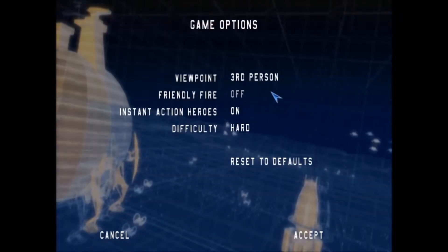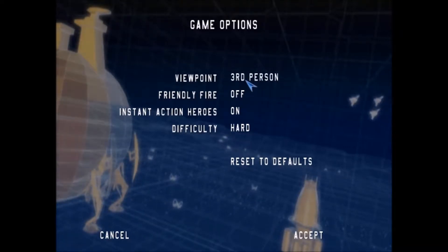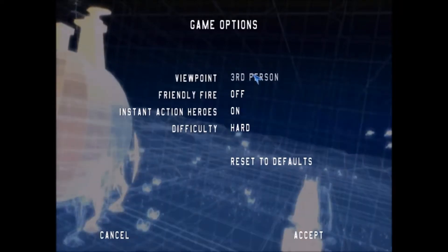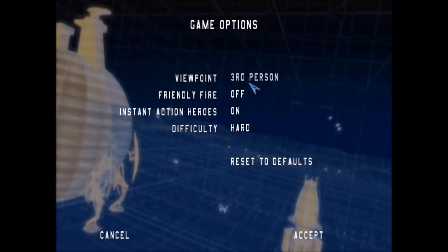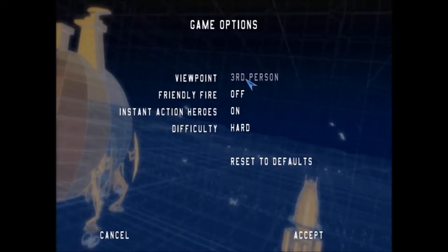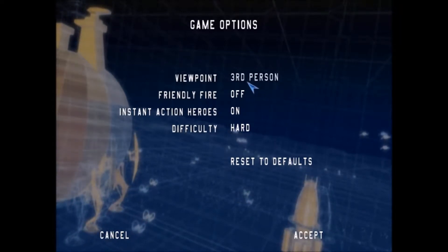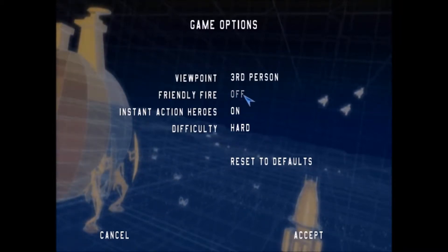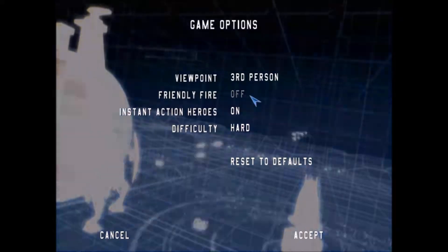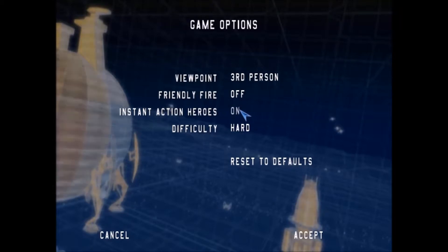So, game options. Third person is pretty much a must if you want to be competitive. First person looks very cool — in fact I think first person is much better in this one than Star Wars Battlefront 2 from 2005. But you'll survive a lot more obviously because you can peek around corners. Friendly Fire I leave off because you can nade jump among other exploits. Instant Action Heroes I leave on; they present a unique challenge.